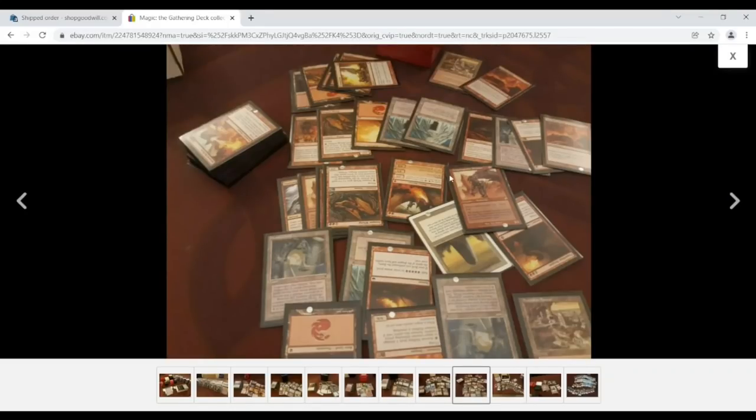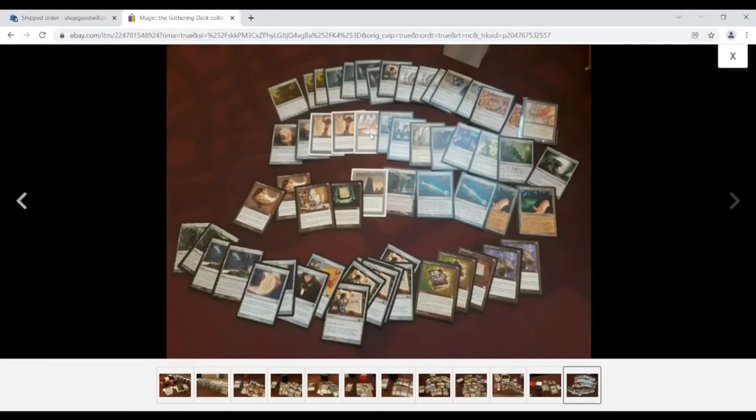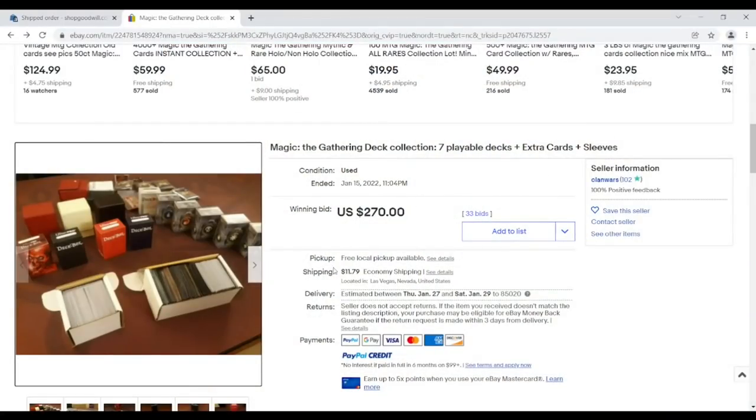And then in here somewhere was that Mana Vault. There's a Basalt Monolith. There's the Mana Vault. Here's a bunch of artifacts and that definitely looks like a big standout. That card alone is about 60 bucks. So having paid $270 plus some shipping, about $282, I feel fairly confident I'll be able to break even here.